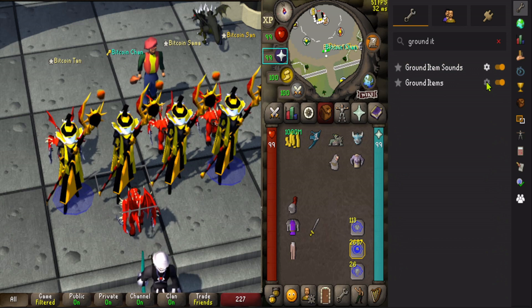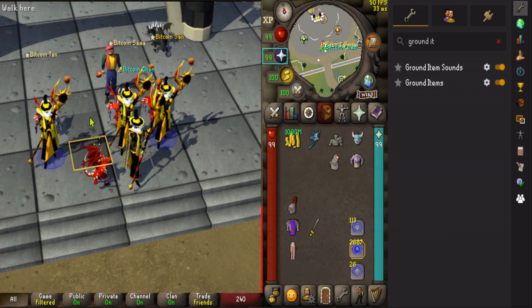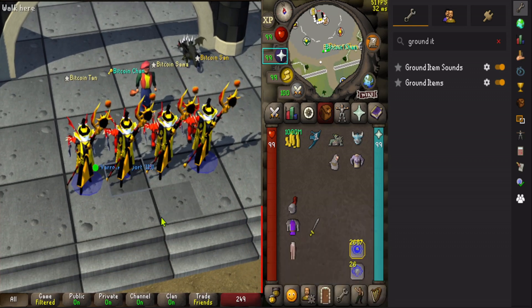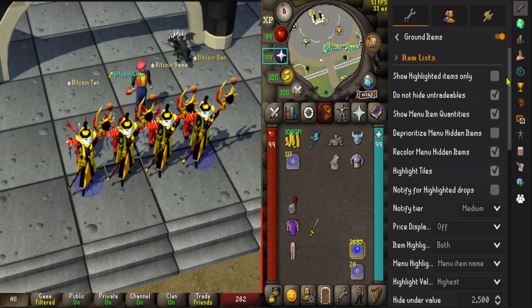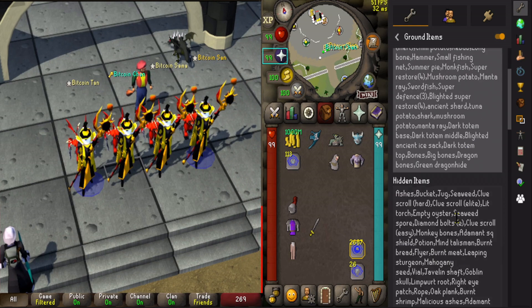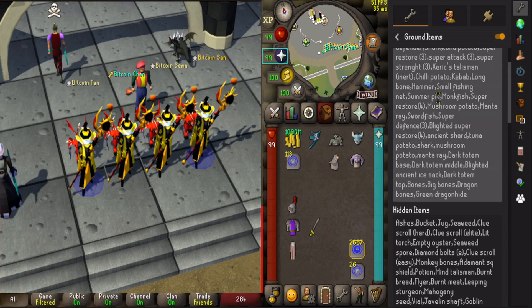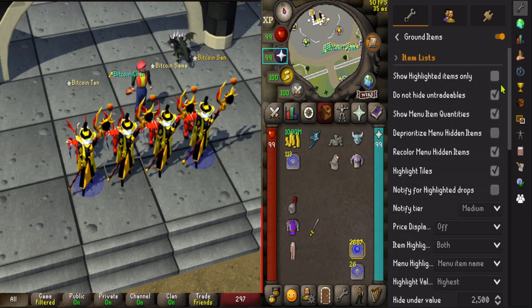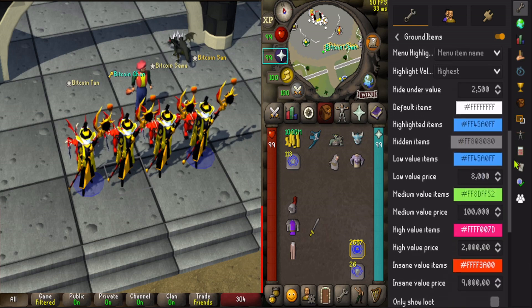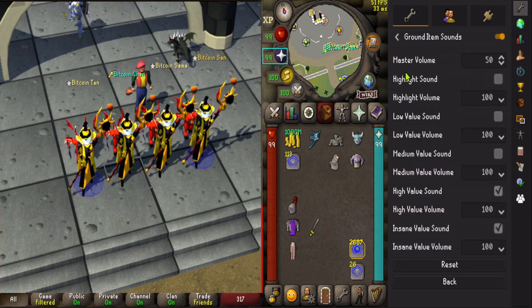Ground items and ground item zones — these are the configs. It's very useful for PvMing. Here you have the item list: items to highlight and items to ignore. To highlight, I recommend highlighting food or bone drops in God Wars, etc. Here are the settings I have — feel free to pause it. Item sounds for high values only; it's very useful.